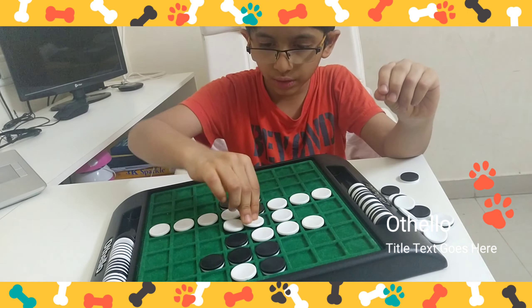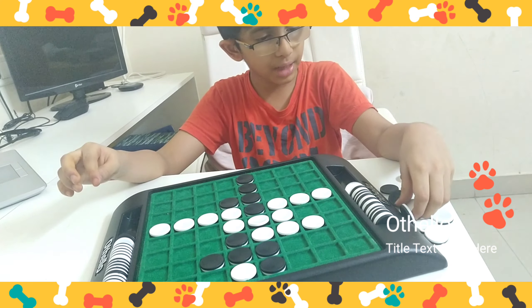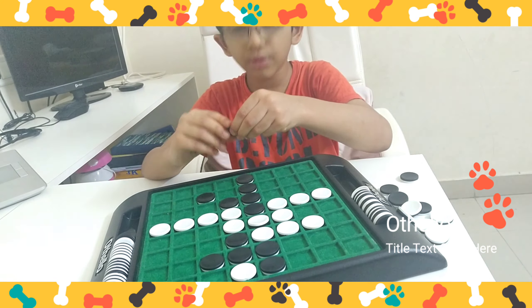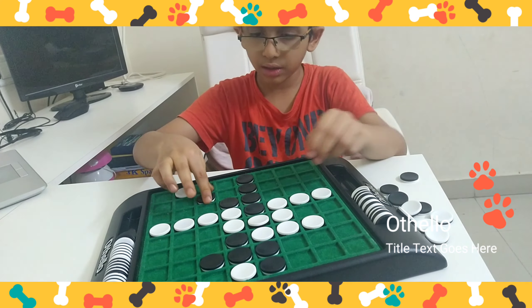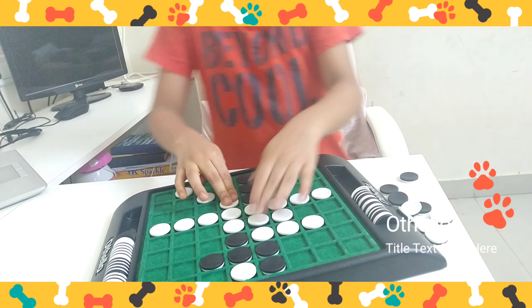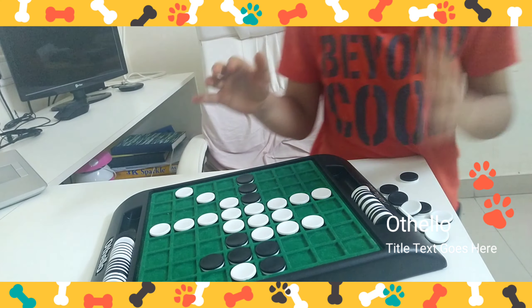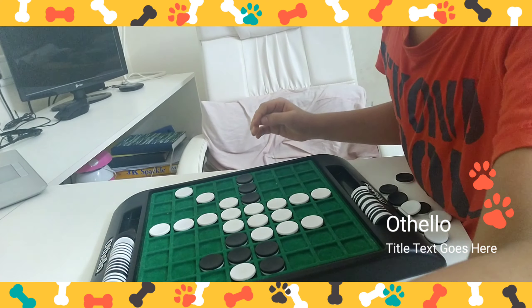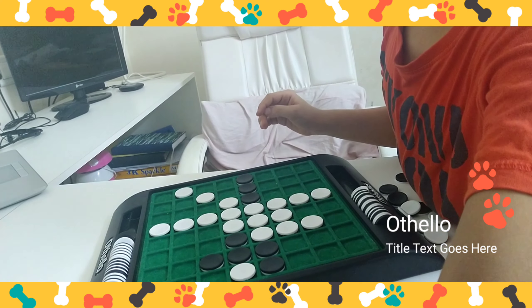Then white is going to keep here, and we're going to change this. Then black will keep over here, then we will take a white coin and keep like this. Now I'm going to show the victory of this game.